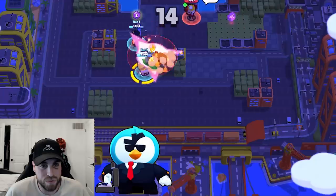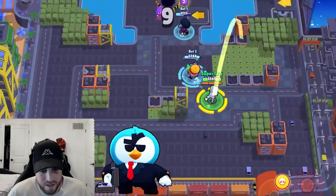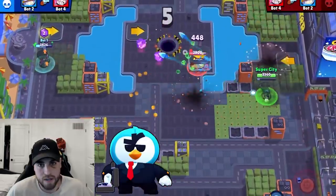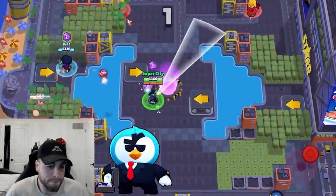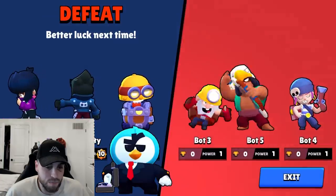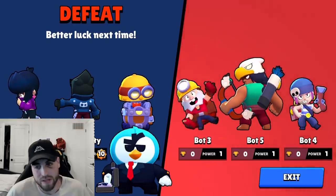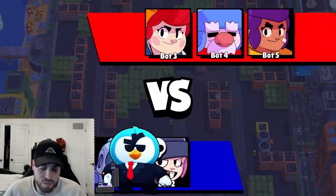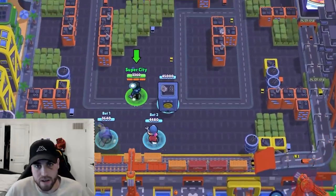In siege and maps like Triple Dribble, the range will still be really useful. I think it'll be the preferred star power because you can play Mr. P literally everywhere right now. But it's going to be more annoying than Tin Can ever was — it'll be more up in your face with the little penguins. Expect to see him on congested maps like Nuts and Bolts, Some Assembly, Triple Dribble — maps with a lot of walls where you can get good value.